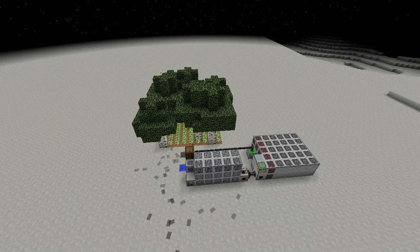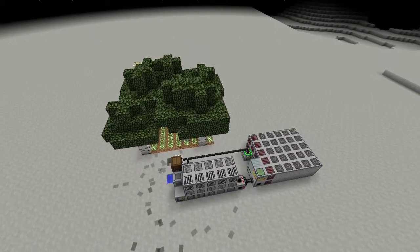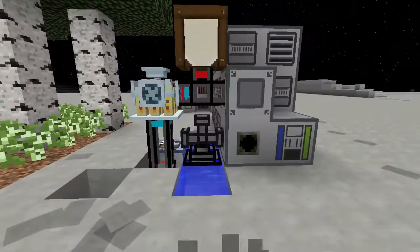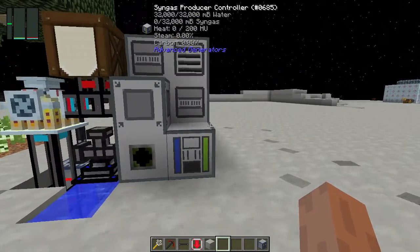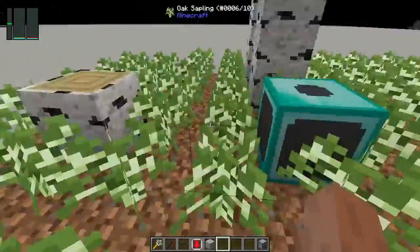Hello, welcome back to another tutorial for Galactic Science. This one involves the advanced generators and a tree farm, as well as a few other components to create an infinite amount of power over time. So this is the setup itself — we've got a tree farm, this is a nine by nine area.